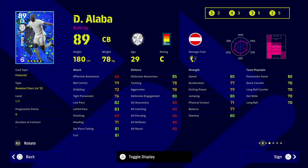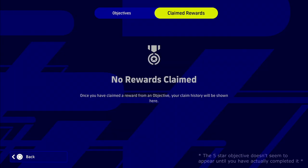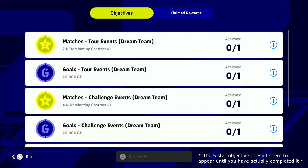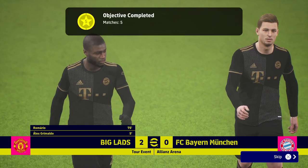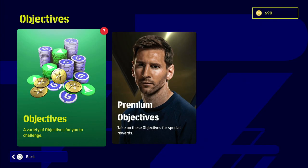You can get players like Alaba, Ibrahimovic, or whoever you want. If you remember a video I did a couple of weeks ago, we're basically going to be repeating those steps. The five-star objective doesn't seem to appear in the regular objectives. In the last video we did this with the previous season and signed Lewandowski as our free five-star agent — go back and check that video out.